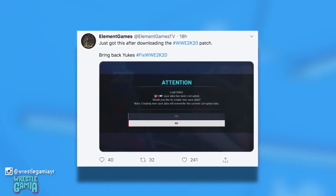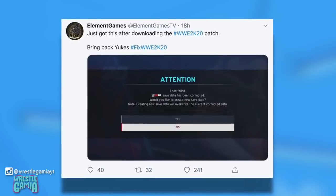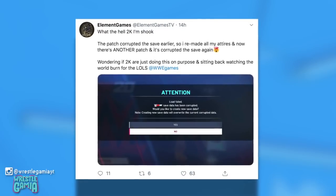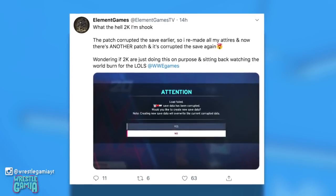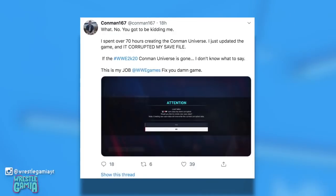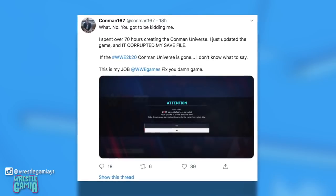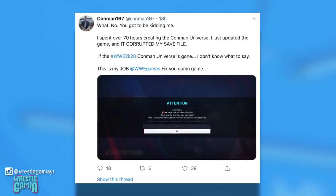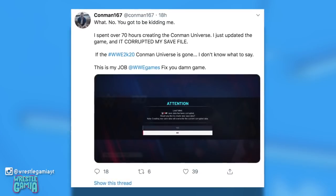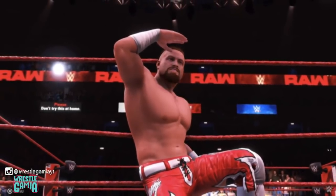YouTuber Element Games tweeted after downloading the patch: 'Just got this after downloading the WWE 2K20 patch — hashtag fix WWE 2K20.' He then followed up: 'What the hell 2K, I'm shook. The patch corrupted the save, so I remade all my attires and now there's another patch and it's corrupted the save again. Wondering if 2K are just doing this on purpose and sitting back watching the world burn for the laughs.' Another user, conman167, tweeted: 'You're gonna be kidding me. I spent over 70 hours creating the conman universe. I just updated the game and it corrupted my save file. If the WWE 2K20 conman universe is gone, I don't know what to say. This is my job. Fix your damn game.' Losing a whole universe can be heartbreaking as many hours have been put in to create it.